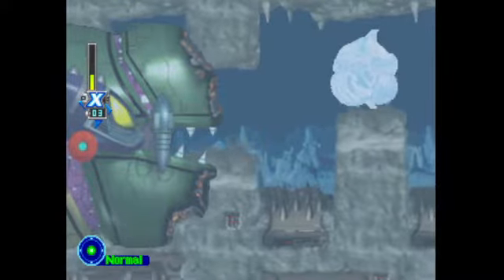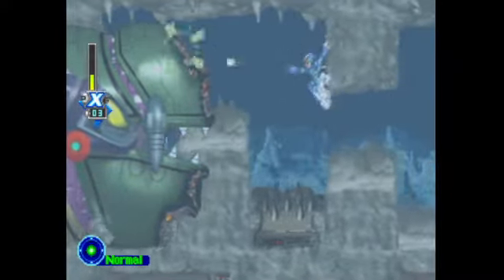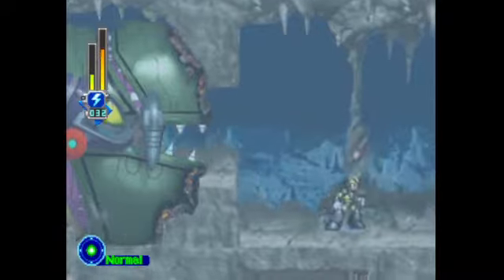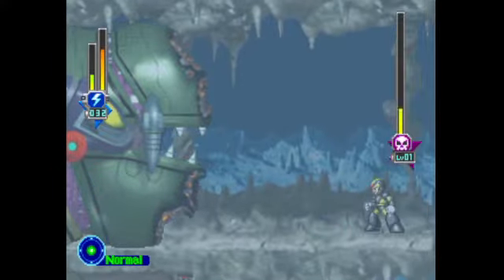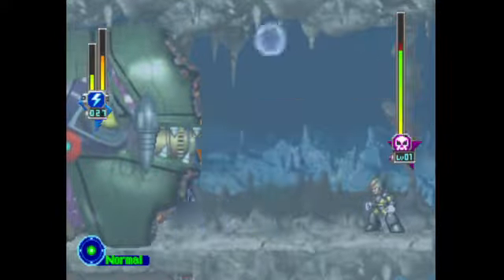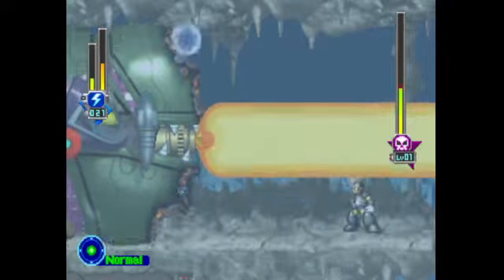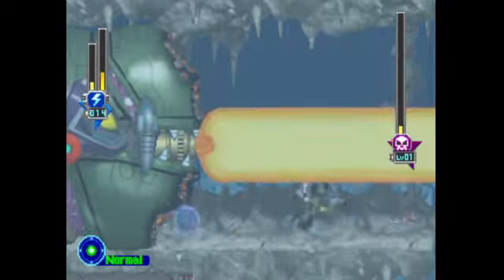These enemies are from Launch Octopus's stage. Now that I mention Launch Octopus, I actually forgot to mention that Volt Kraken and Launch Octopus are actually friends in the Mega Man deep lore, and that's why Volt Kraken attacked us in the first place — he was kind of annoyed at what we did to Launch Octopus. Now the thing has a life bar, and you can see that the Tri-Thunder's effect of the bullet going up along the wall is proving to be very effective here.